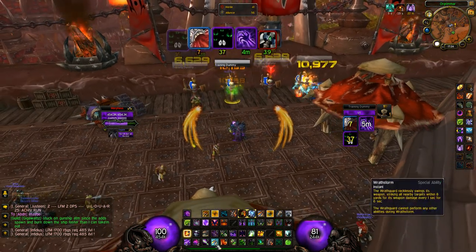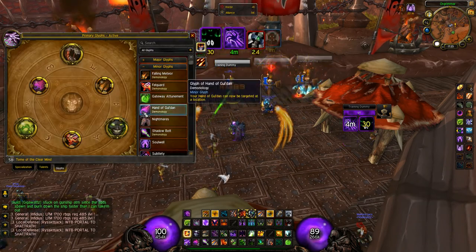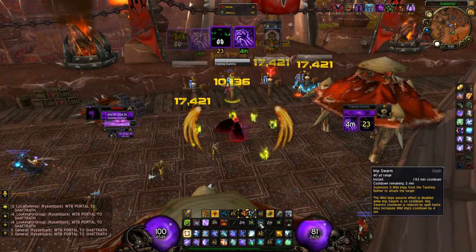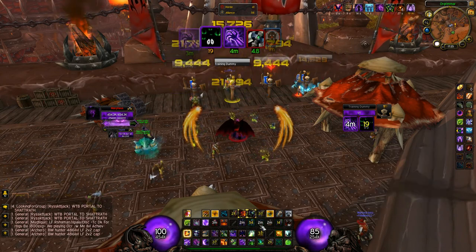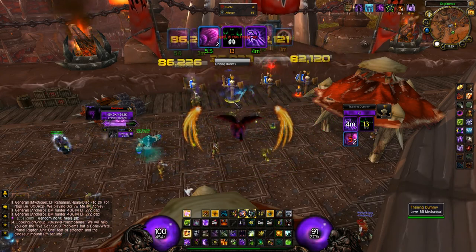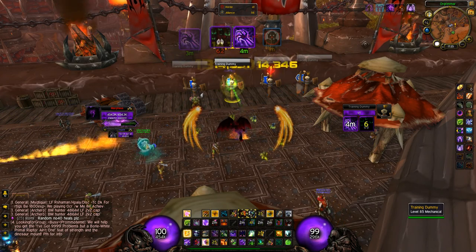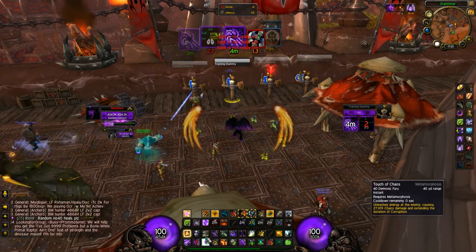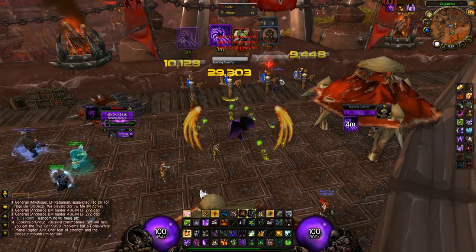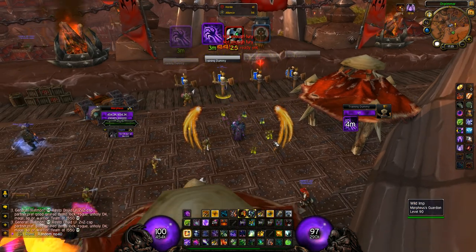Now to burst, you need your Fel Storm first. Stun a target, use Fel Storm, then pop everything - that means your trinket, your Imp Swarm, your Dark Soul: Knowledge, and your Blood Fury if you have it. Then target and cast Chaos Wave - it hits big. Then spam Soul Fire, or even better, spam Touch of Chaos which will hit a lot if it crits. It doesn't show the crits right now but it's much higher damage normally.